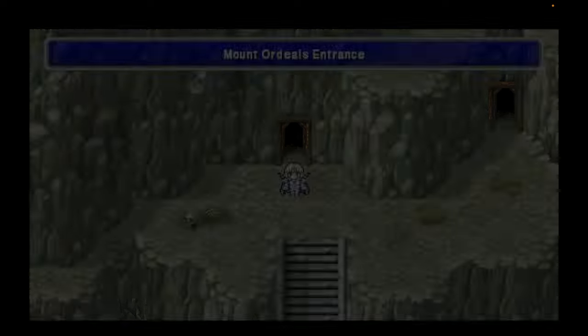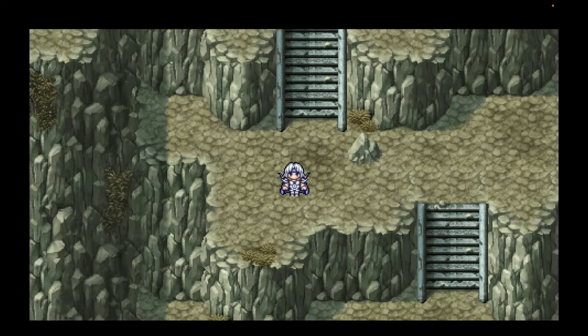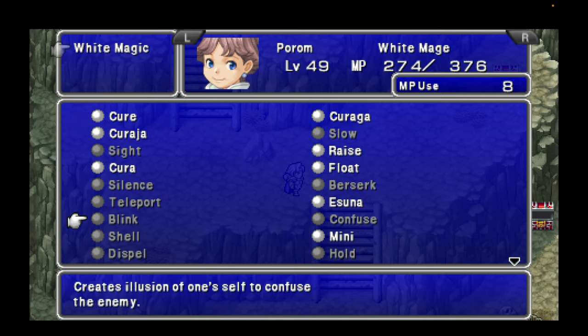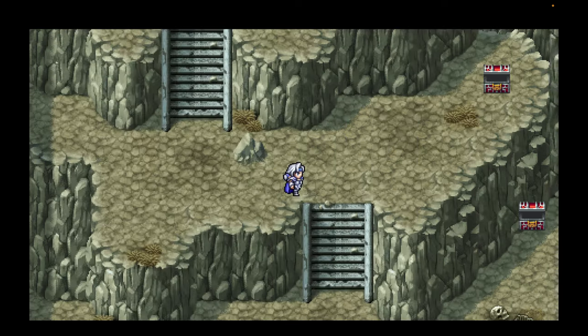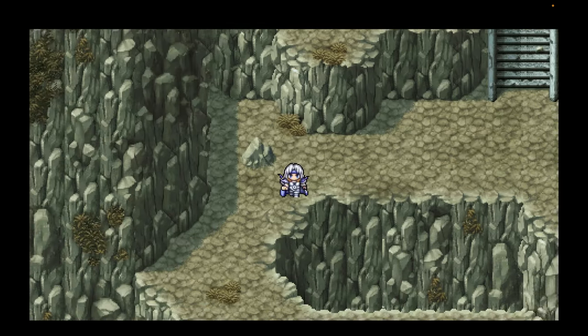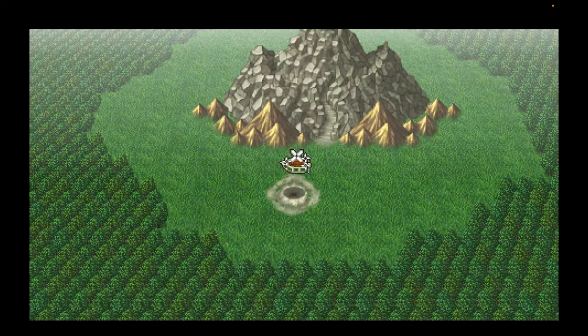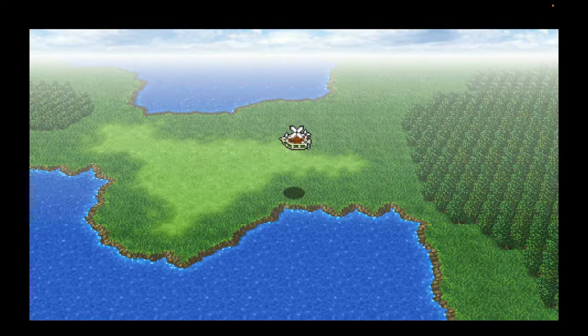Basically casting a free emergency exit. It gets us here to the front of Mount Ordeals. Can I teleport out of Mount Ordeals? No, I can't — I have to walk, unfortunately, so I may run into some random battles. And now let's go ahead and head back to Mysidia — Lunar Whale.